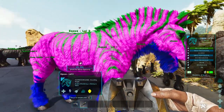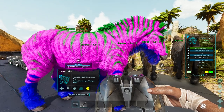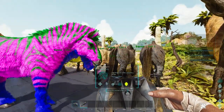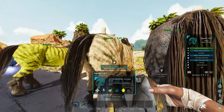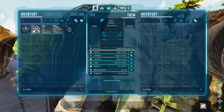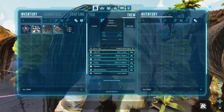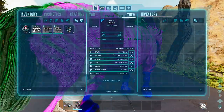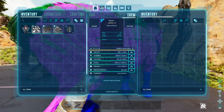A mutation is obvious when you have a color change in a dino and a plus-two in the level, meaning you have plus-two points into a single statistic. Now, this horse specifically — the parents start with 240 health. Here's a zoom-in for you: 240 health is how much health this thing started with. When this horse came out it did not have 240 health — it had 336 — but all of the other stats were exactly the same.